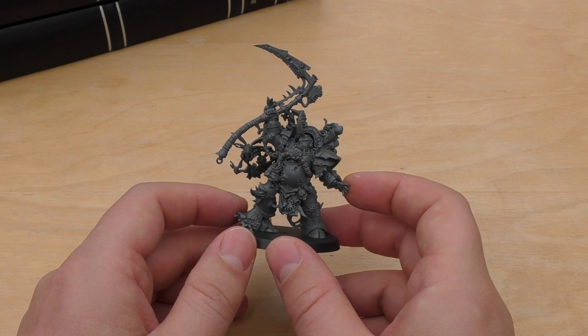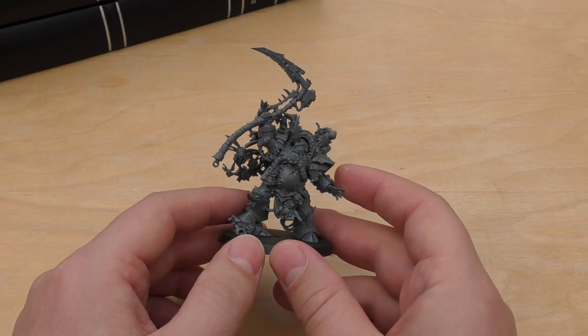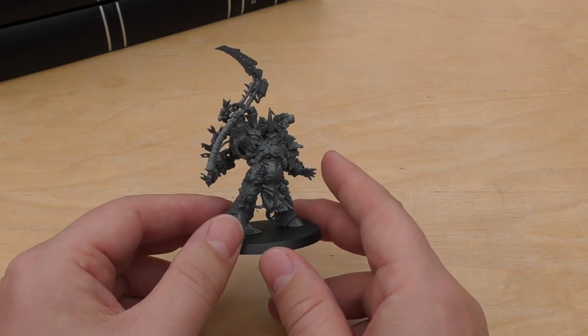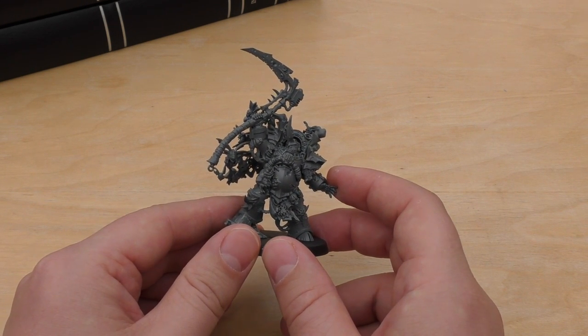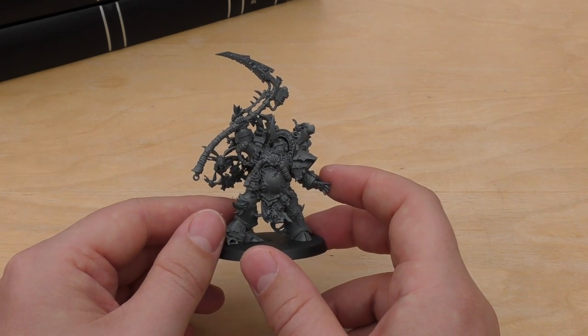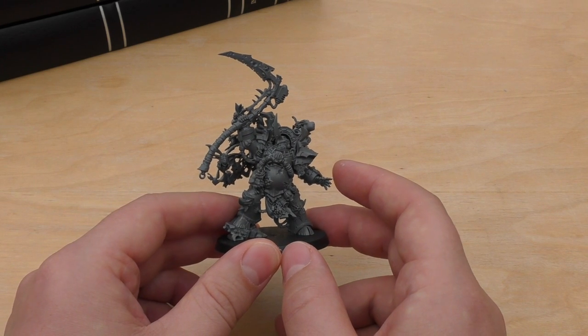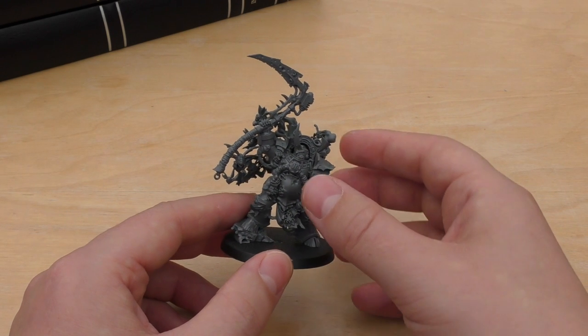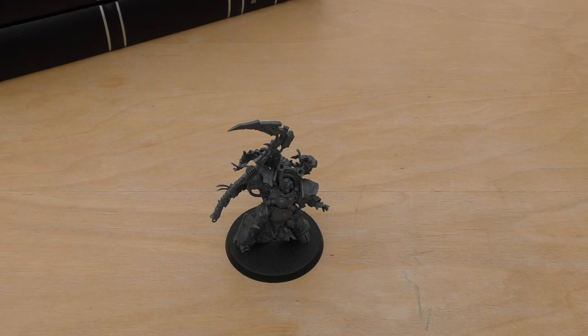I never had a Death Guard army before this edition, and furthermore this is the first codex they've had specifically for Death Guard. Because of that, I never owned the previous Typhus model. I do think the Forgeworld one is very decent too, but you'll be paying a bit more for that - and that Typhus model is clearly from before all the mutations for the legion. I think he's a great model and he's really grown on me. What do you guys think? The rules seem quite decent and I'm sure he'd be very useful in a game. Thank you for watching - the Emperor protects!